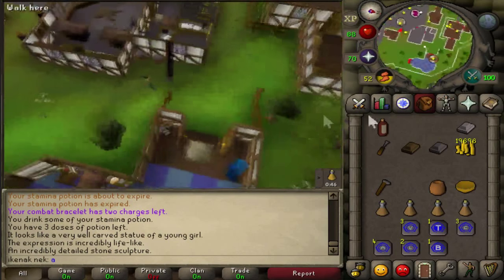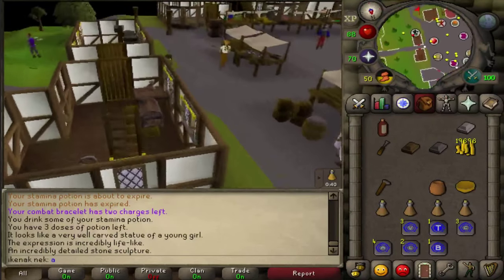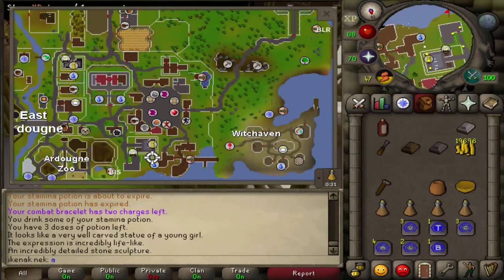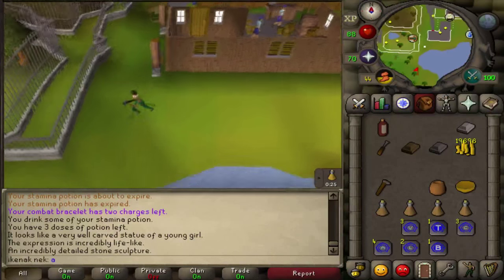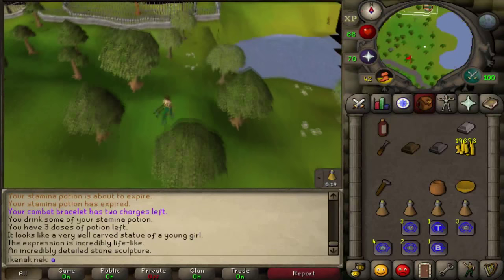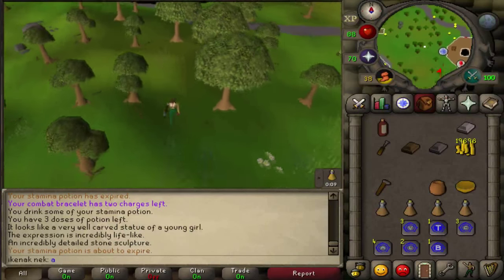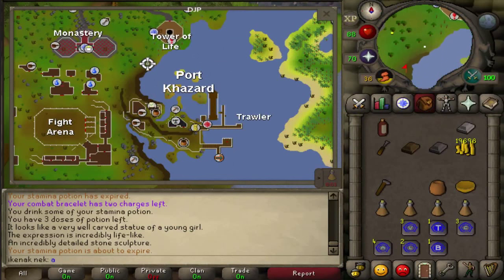Run south. If you have an Ardy cloak that would be helpful here. Head to Port Khazard — keep running south past the Tower of Life, down to Port Khazard.